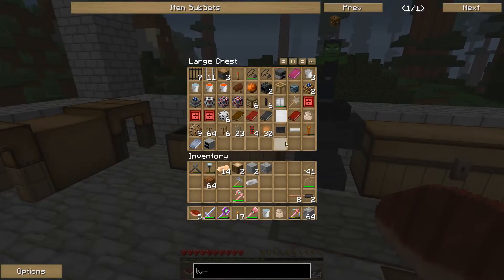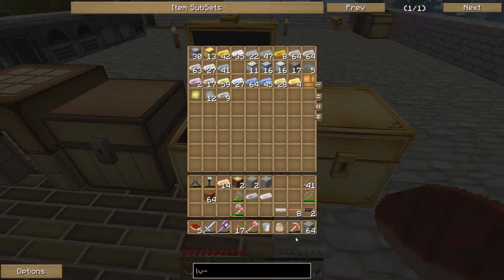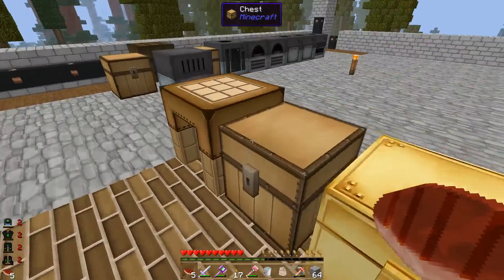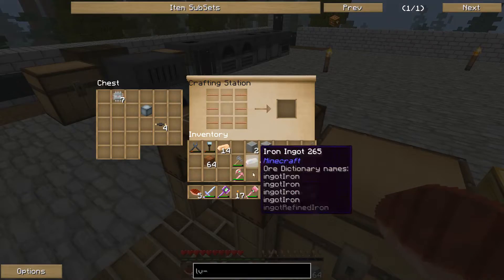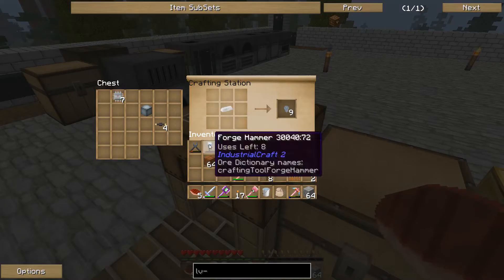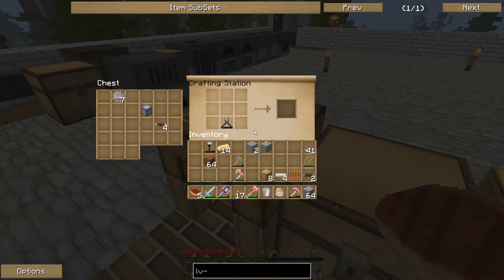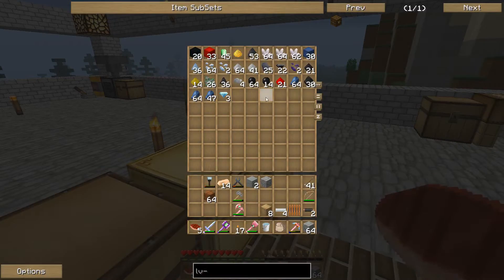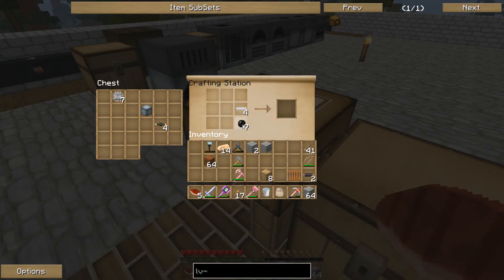Do I have insulated tin? I've got tin. One tin, two tin. We need eight, and then an iron. Why don't you give me two when I don't need two? Give me three. So it's that, that, and that. There's our transformer.